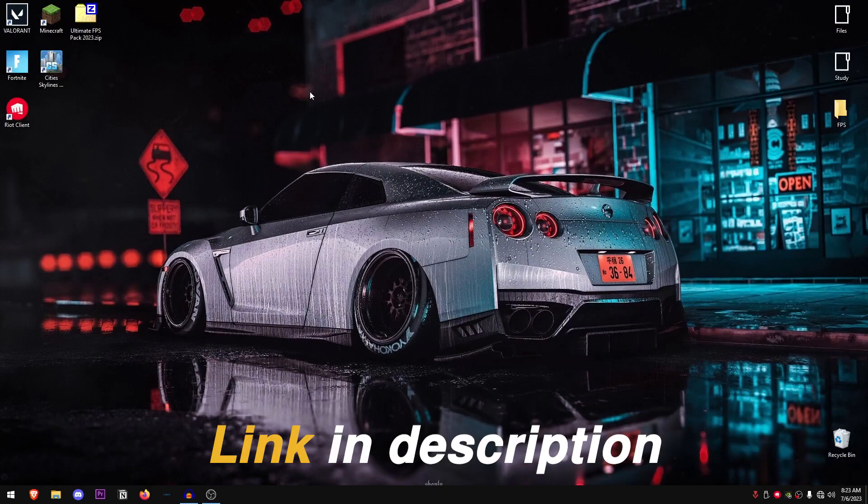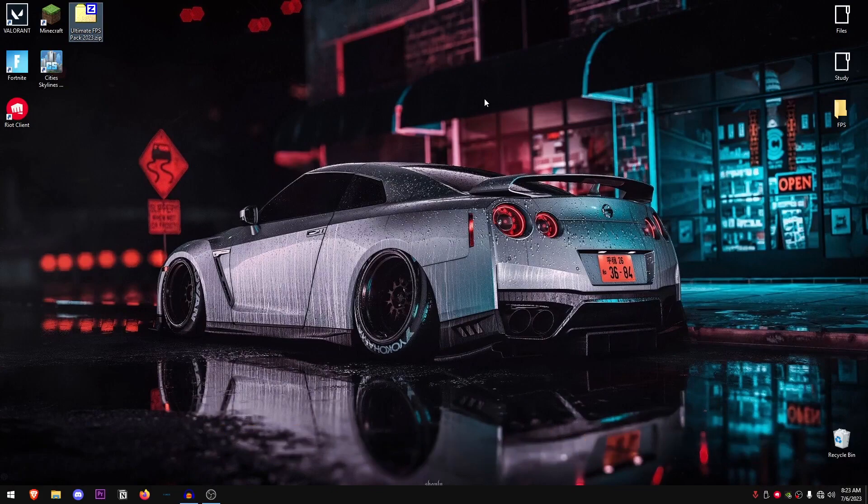The very first thing you want to do is go down into the description and download the Ultimate FPS Pack 2023 from my website. The website does contain a few ads but you can easily close them when they open in a new tab. Make sure to click the red download button to download the pack.